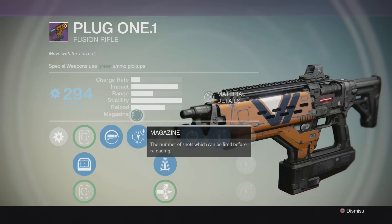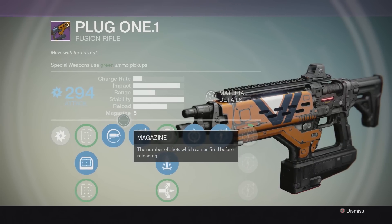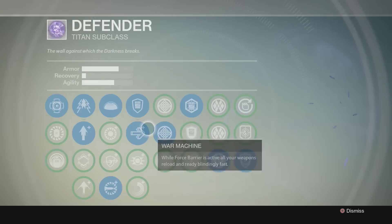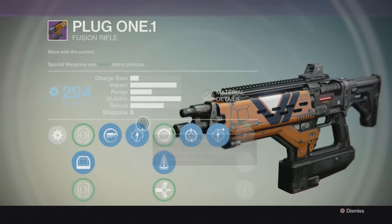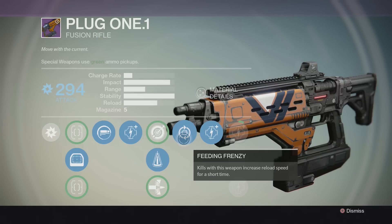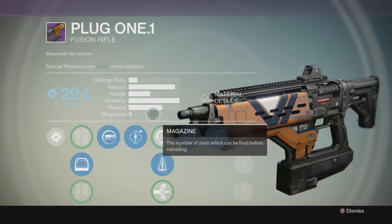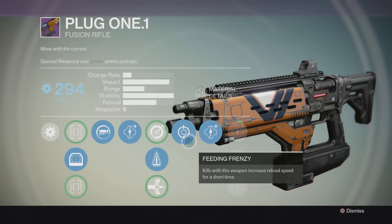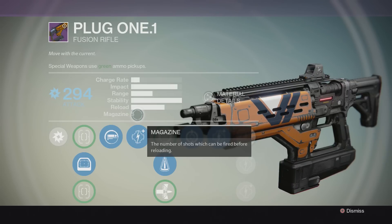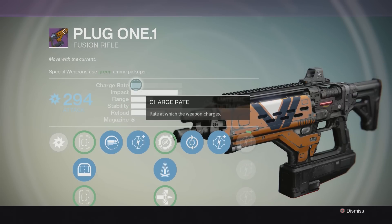The other reload bonus is a really good one: Feeding Frenzy — kills with this weapon increase reload speed for a short time. That's not bad considering the magazine is smaller than other fusion rifles. If you stack up triple reload bonuses with Spray and Play, Feeding Frenzy, and War Machine, the reload is literally under a second — I think around 0.5 seconds. With a reload that fast the small magazine becomes irrelevant, so Feeding Frenzy is a really strong perk that mitigates the downside of not having the coils upgrade.